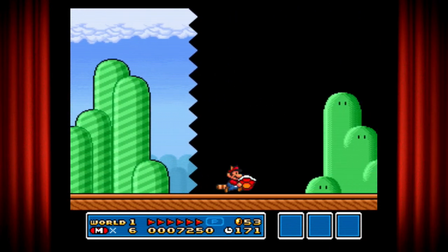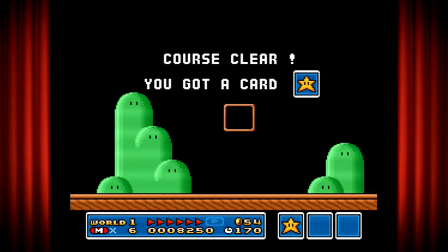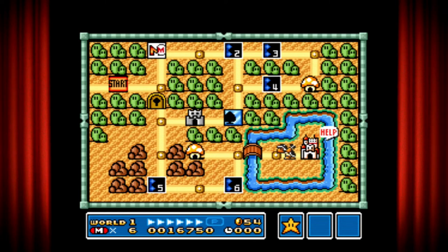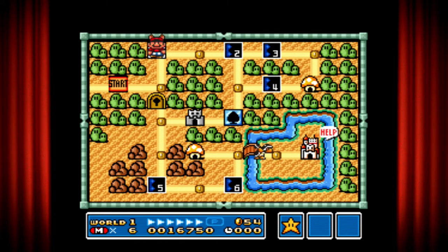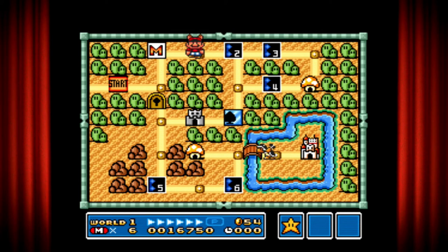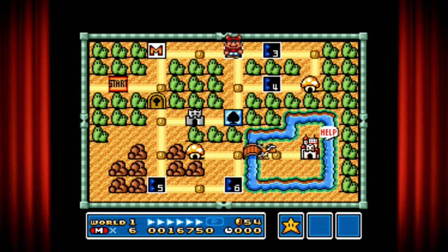Let me carry this one here. There we go. So at the end of the level, when you're over here, you can pick some of the cards. If you get all stars, you get an extra life — or more than an extra life, depending on what objects you get, like mushroom, flower, or a star. Let's move on to the next.